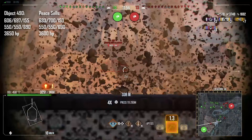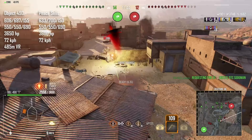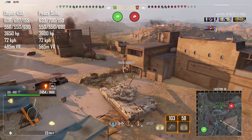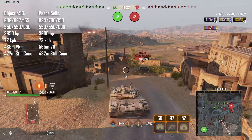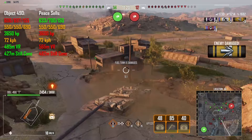Both the PS and the 490 have a top speed, unboosted, of 72km/h. The 490 has a view range of 485m while the PS has 565m. The 490 has a still concealment value of 427m while the PS comes in at 482m. So the 490 has a slightly poorer gun, slightly more HP, can't see as far, but has better concealment.